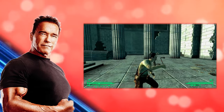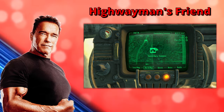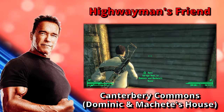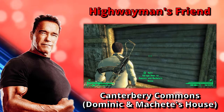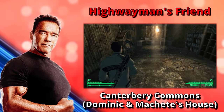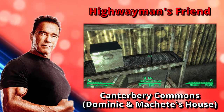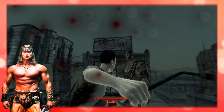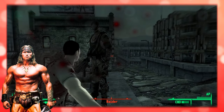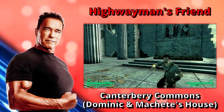It is now time to move on to the Highwayman's Friend. In order to find it, it'll be sitting on a shelf in Dominic and Machete's house in Canterbury Commons. There's no karma loss for taking it. Just go into the garage, follow the path, and you will acquire the Highwayman's Friend. It manages to dish out more damage than a normal tire iron, along with its fast attack speed. However, it is two pounds heavier than the standard variant.